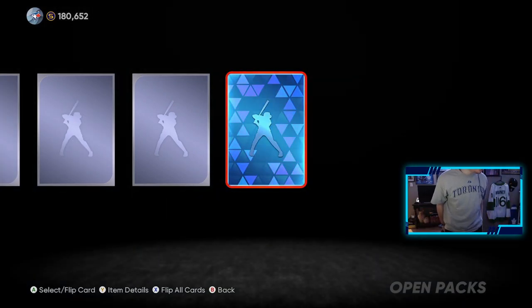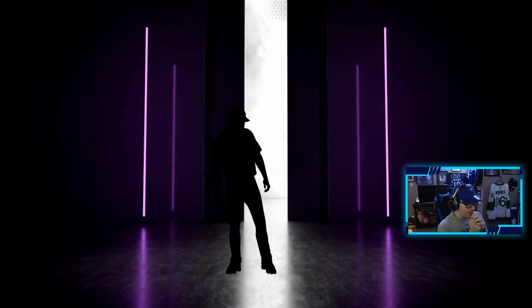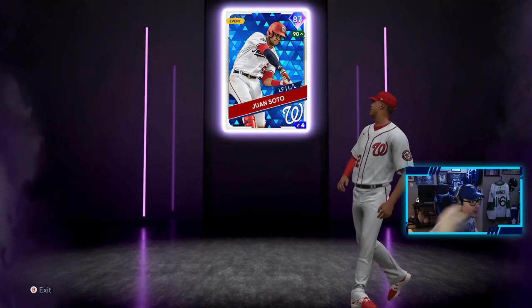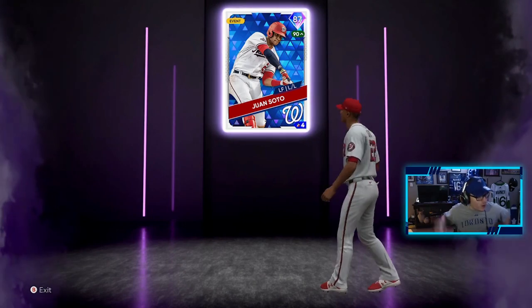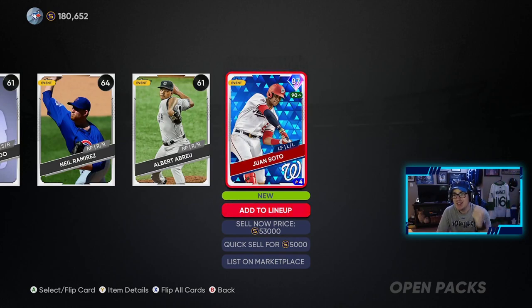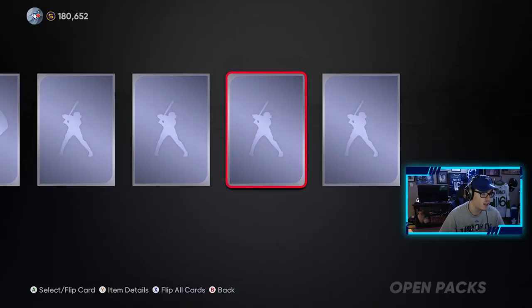We pulled Acuna Jr. and now Chapman. The purple background is probably 85 to 89, and 90+ gets the blue background. Chapman — we will definitely take that, it's going to help me with the Yankees collection. Two diamonds and we haven't even touched the Ballin' is a Habit packs yet. Back-to-back diamonds! Are you kidding me? Juan Soto — he's up to a 90 right now because of the live series. That is huge. Make that three diamonds in this video. Acuna Jr., Chapman, and Soto. What a pack opening!